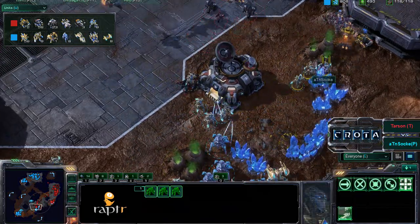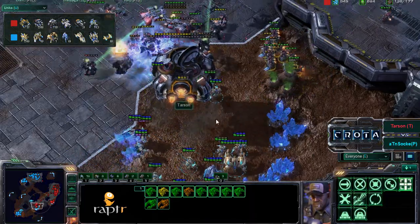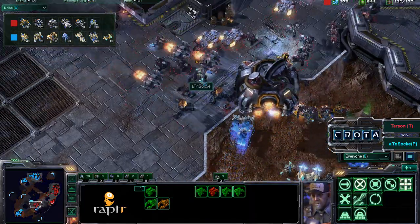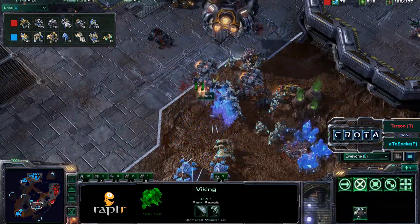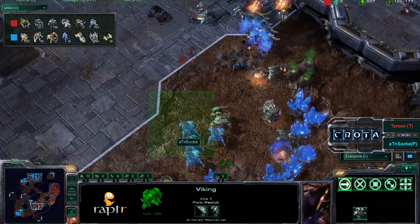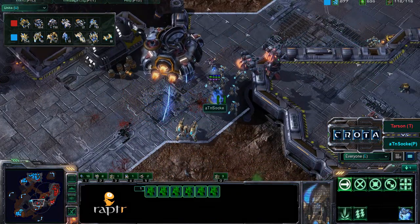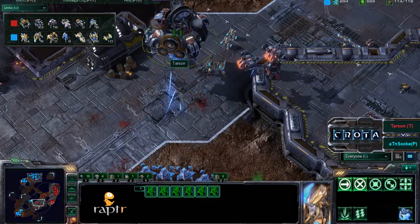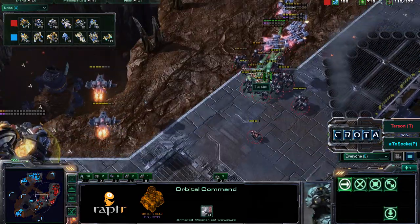Zealots are pushing through a lot of these SCVs trying to hide up against the side. More psy storm coming in and a lot of units getting destroyed. Left and right units are being taken down, and vikings are now being torn apart — there are no air units, so those vikings are not going into ground mode as the high templars push through.